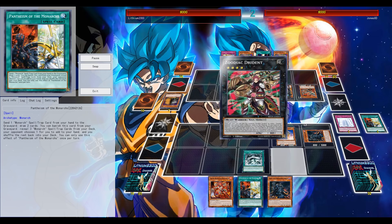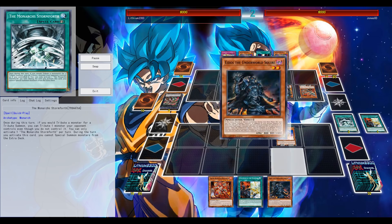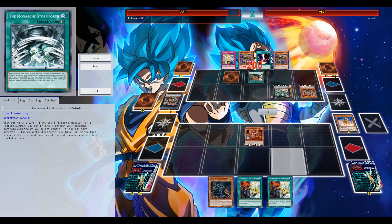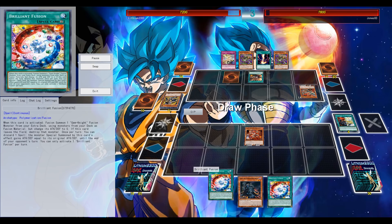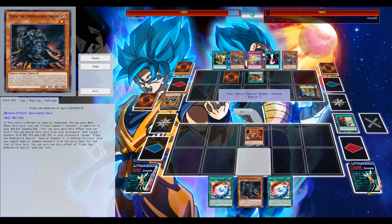Going second, I definitely needed the Pantheism two draws — getting those extra two draws, potentially drawing, let's say, Twin Twister maybe, or Stormfort, Erebus or something like that. That would have been very sweet. But oh, this is so terrible. Getting the extra two draws didn't really help too much, which I think already used up a Stormfort during this particular turn. So no, I can't use Brilliant Fusion, and I'm not really sure if I have Prime.